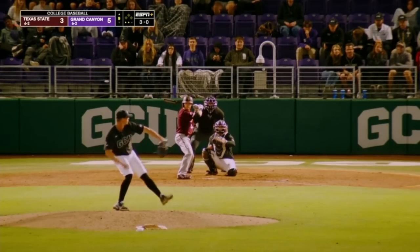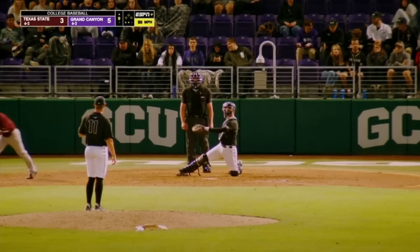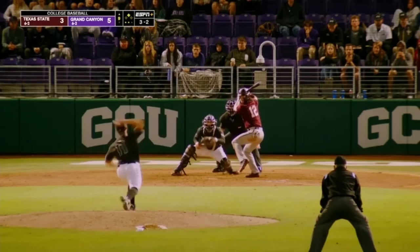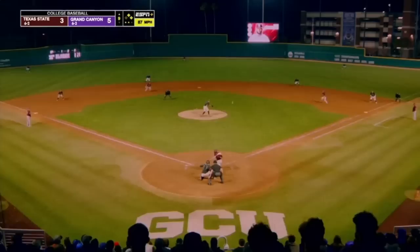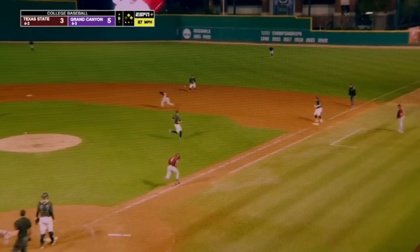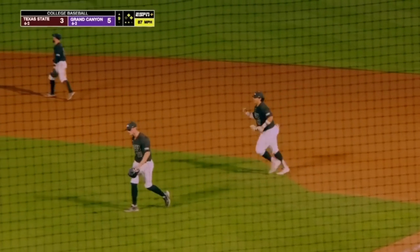If Wild can get on board — and he has. Pick up the W. Ball four. 1-2 — bounce to the right side — Gregory to York — and the Lopes win.